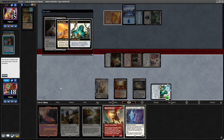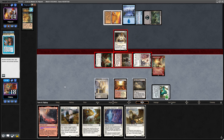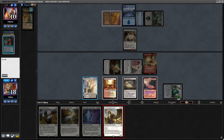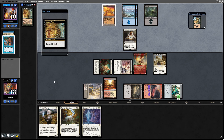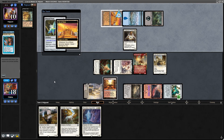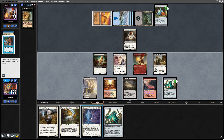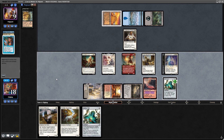Activate Aether Vial — Imperial Recruiter into play, grab Aven Mindcensor. Blocks the Imperial Recruiter. Play Sokenzan as a land. Run out Aven Mindcensor now — they get to look at the top four. City of Brass is tapped. Pentad Prism, and they're passing to us. Fantastic. I'll tick up the Aether Vial. I'm going to just hard cast Skyclave, take out their mana. Go to combat and opponent scoops it up.